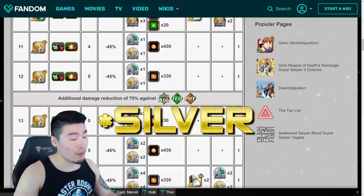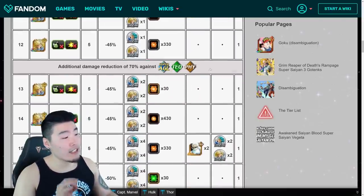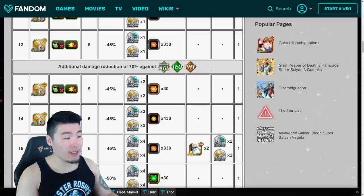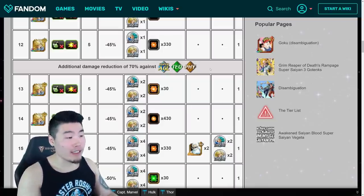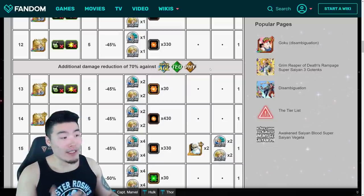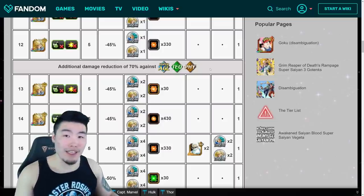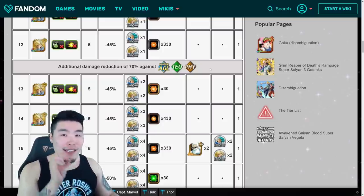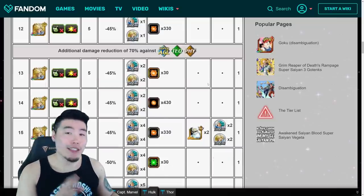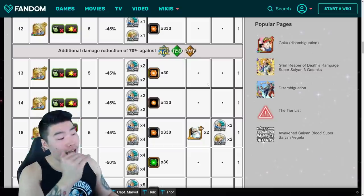From level 11 and above, we're fighting the Awakened version of Trunks and moving into Bronze Medals for him. At level 13 and above, he gets an additional damage reduction of 70% against Super AGL, Tech, and Physical. So basically all three of those types — all Tech-types, all Physical-types, and Super AGL-types — are completely useless from that point. They can still do a little bit of damage, but 70% is very significant, so stay away from including those types of units on your team from that point forward.